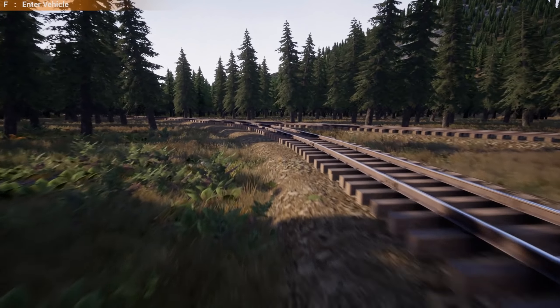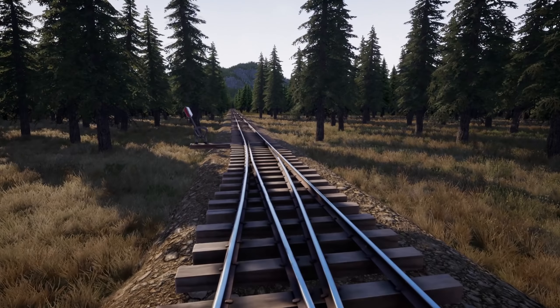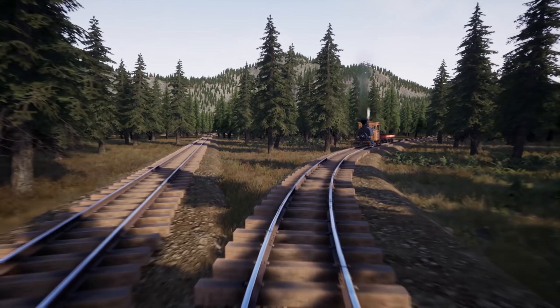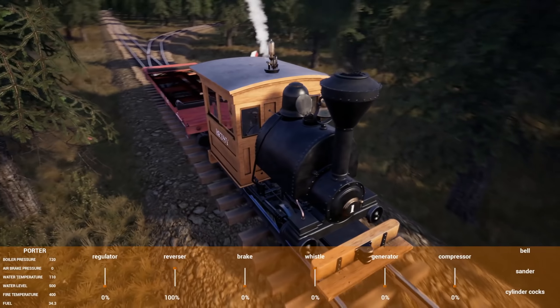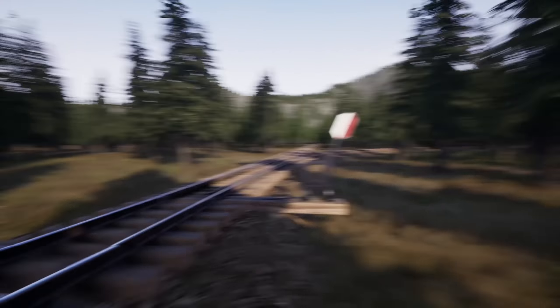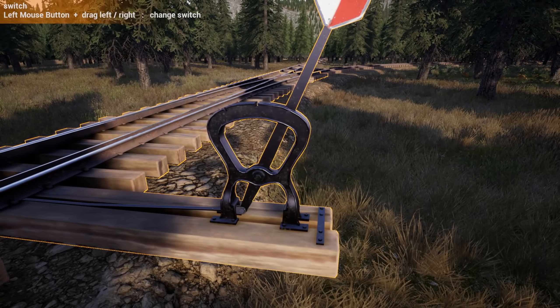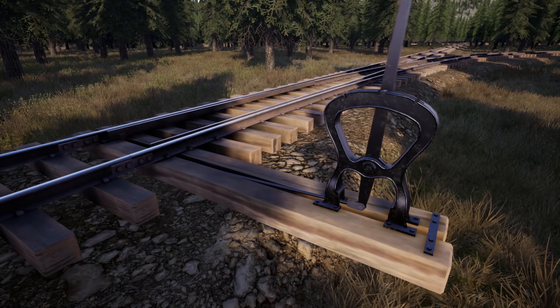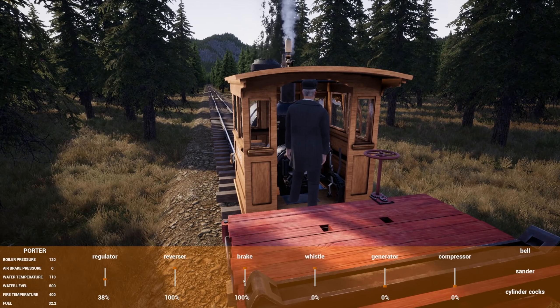Here's our first switch — we're gonna hop out and flip this bad boy. Oh, it's actually already flipped, nice! We can go past it and then stop and flip it again so on the way back we don't have to worry about it. Make sure we're clear of the switch — the only problem is once we have a longer train, we're gonna have to pull the whole train forward before we can switch. Alright, we should be good, let's hit it!